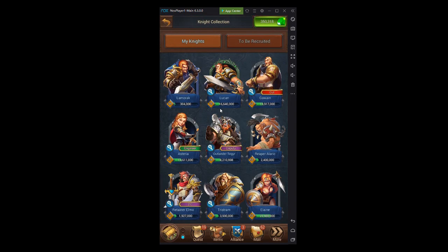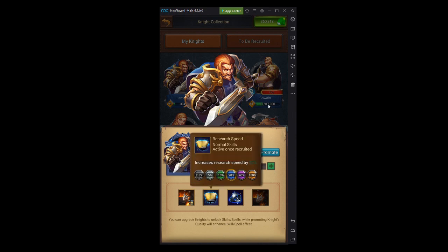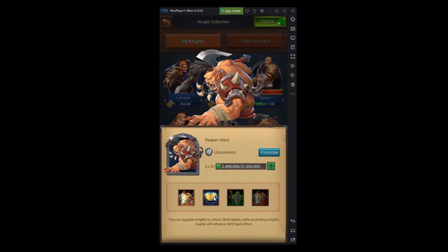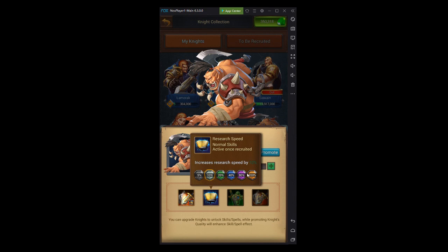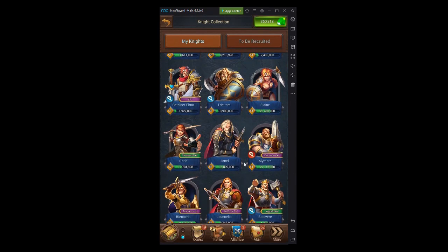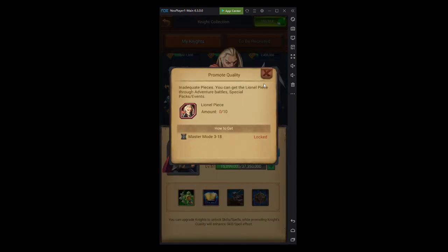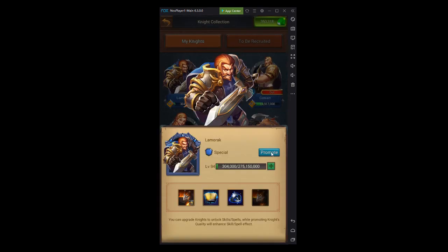Various knights were also added that boost research. Lama Rock gives up to 100% — you can farm his shards from stage 1-3. Reaper Alaric, obtainable from the Ferryman, goes up to 200% research speed. Lionel also gives up to 100% but his shards are harder to get. I'm almost purple on Lama Rock, which I'm excited about.